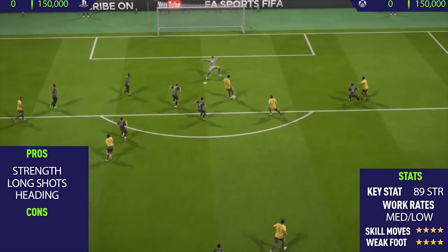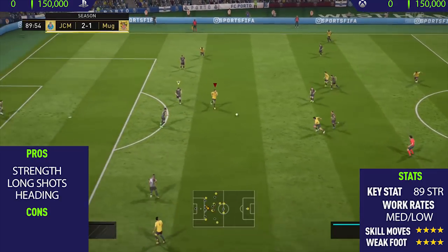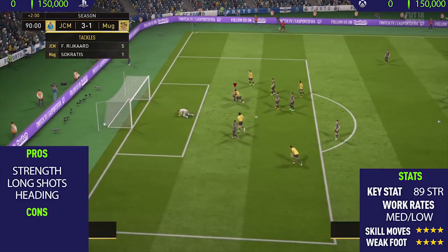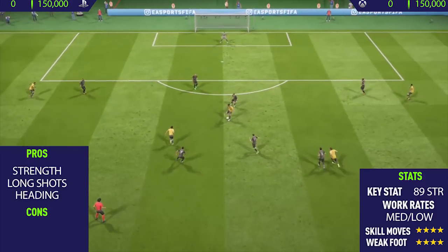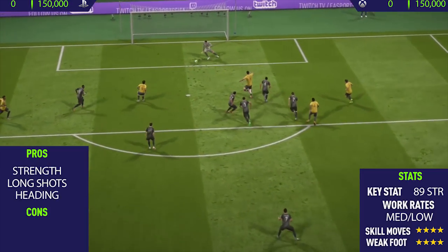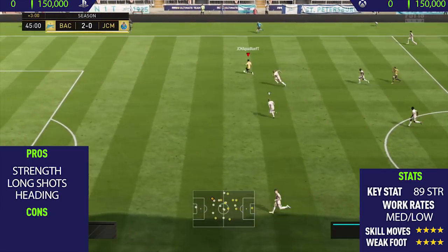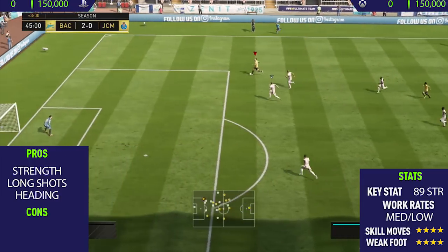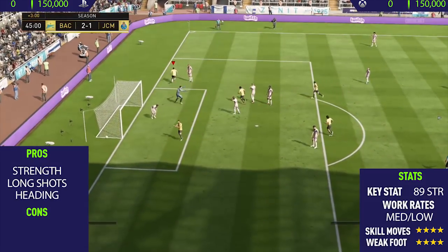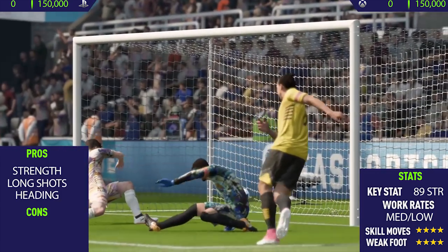The final pro I could find with this card was his heading. I didn't actually score any headed goals, but especially when taking goal kicks and aiming them up towards him he always seemed to win the headers and head it on to my attacking players. From corners as well, the majority of headers he will win. Sadly he didn't manage to score any headers. He's got medium-low work rates, which isn't the best, but he seemed to be alright — unlike some players with medium-low work rates who come really deep, Ibra seemed fine in his positioning.